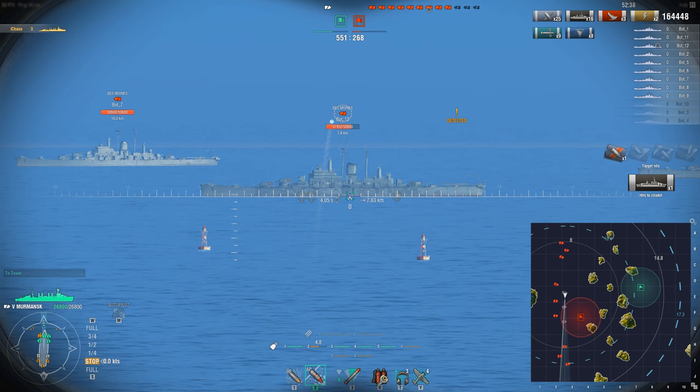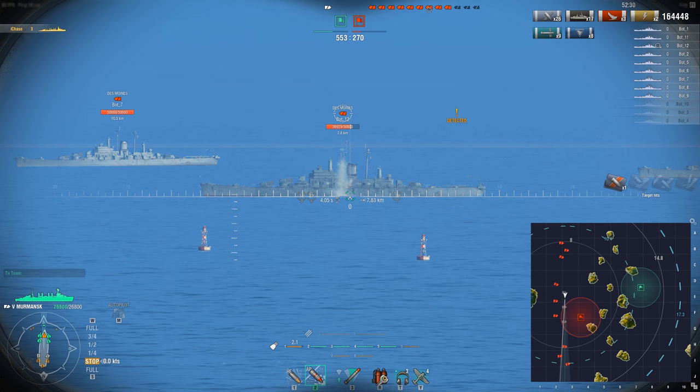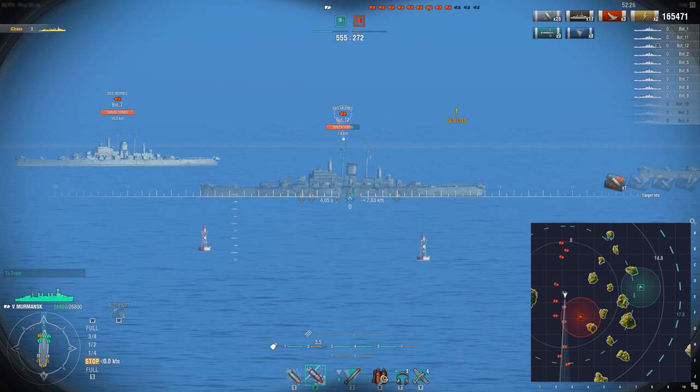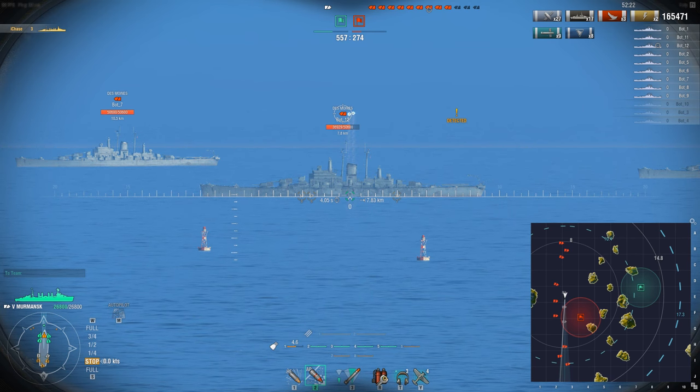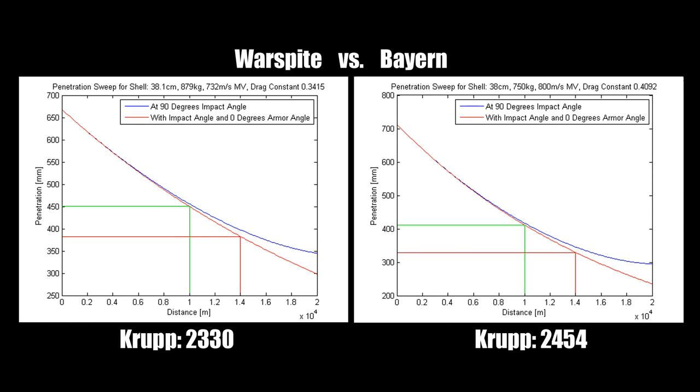Having this understanding of all these variables will allow you to assess the weapons your ship carries in much more detail and expand your decision-making in combat. In the past, the only way to assess performance was to look at muzzle velocity and estimate arc and damage. But with information like shell mass, velocity, air drag, and Krupp, you can make much more detailed assessments.